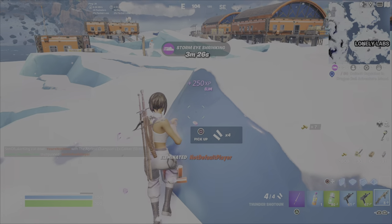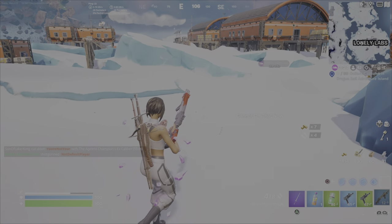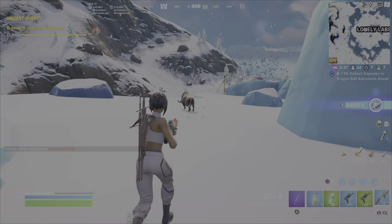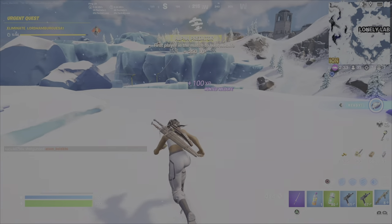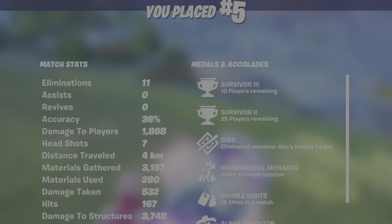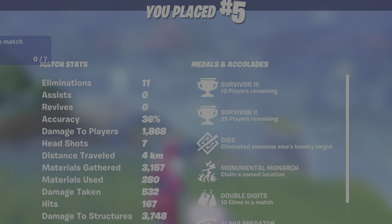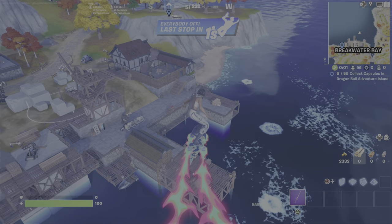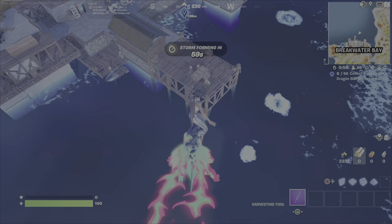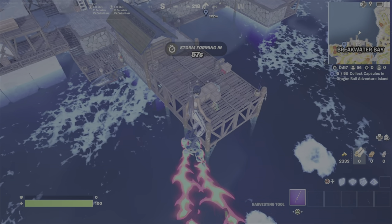I knew there was somebody over here so I ran there. Always use height to your advantage — build up if you can, go on top of stuff. Take out every animal you see, because you never know when the damage against animals is going to count. So as you can see: 1,800 damage, 11 eliminations, fifth place. If you do really well and finish out, you'll also get placements for some of the other School of Llama challenges.